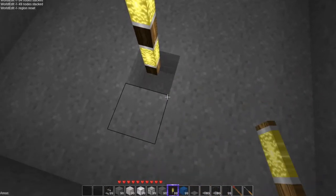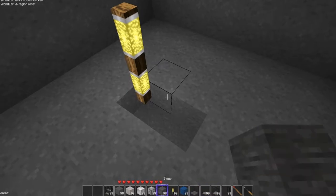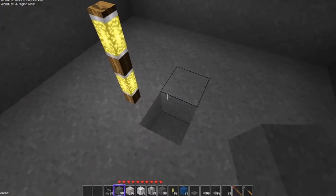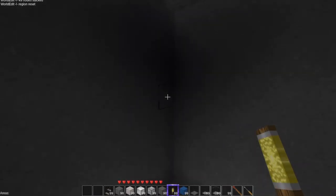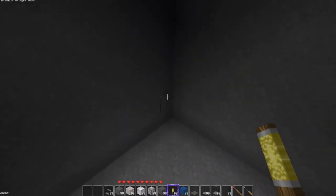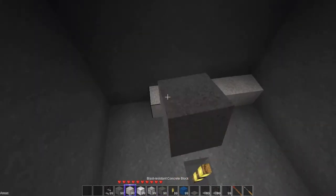That's going to be our center point. We have our nine high. We need nine by nine by nine. That works out fine. Then we will switch to the blast-resistant concrete. We need the high voltage cable and we also need an inspection hole.